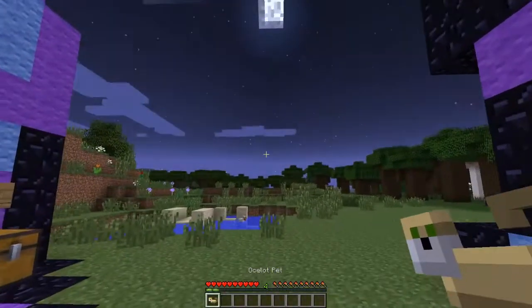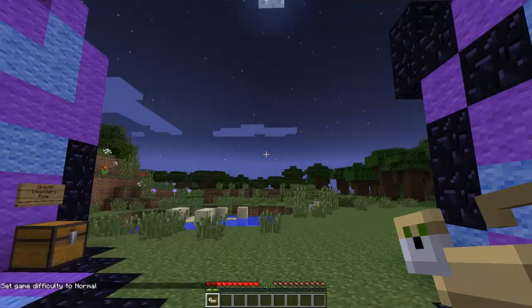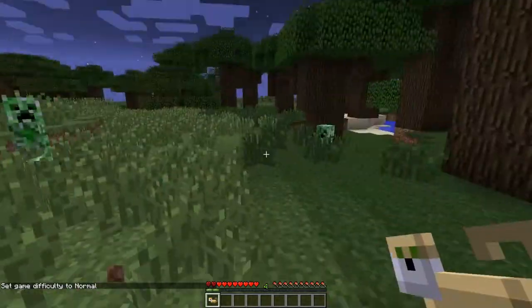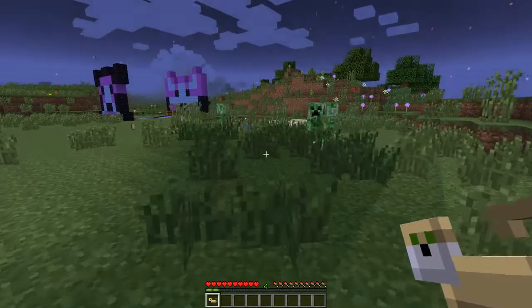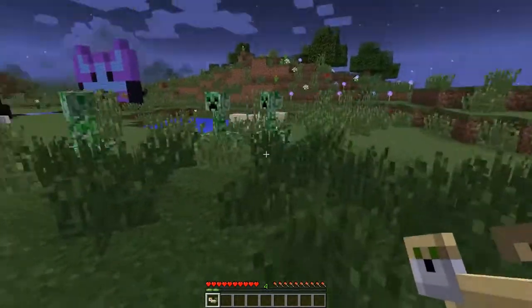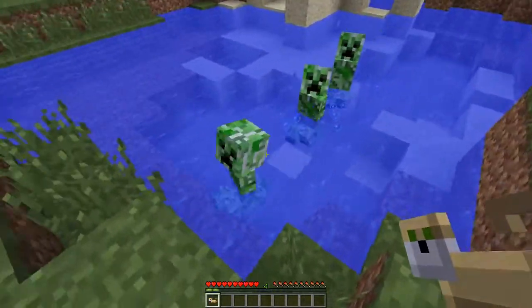Now I'm going to change the difficulty to normal quickly to see if we can spot a creeper. There is a beautiful creeper over here. Now if I go near this creeper it should actually run away from me - see! They want to come near me but they can't. If I drop the ocelot pet on the floor and pick it back up, they can come near me again. But with the ocelot I run towards them and they just get scared.